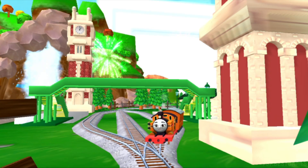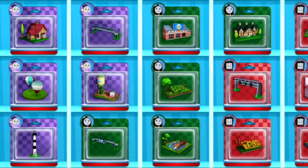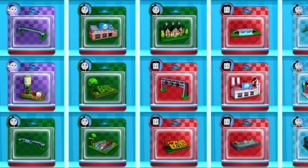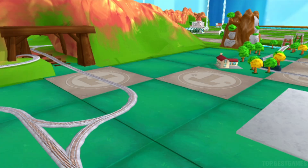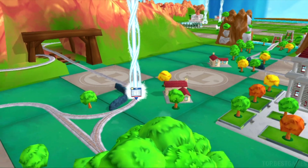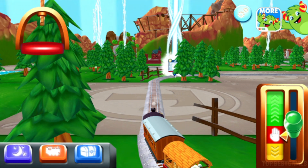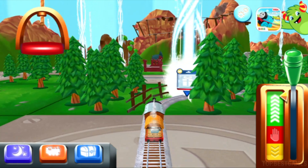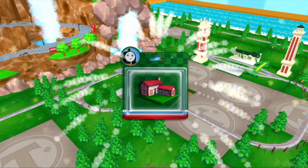We all love your train set. Which toy will you choose now? It's super easy to find your new toy. Just look for the beam of light. Well done! Just slice or tap it to open.